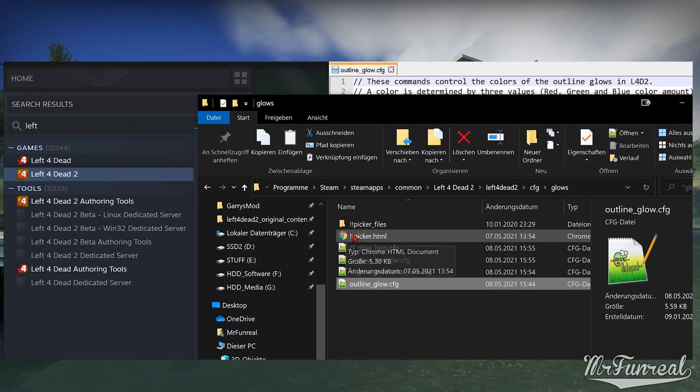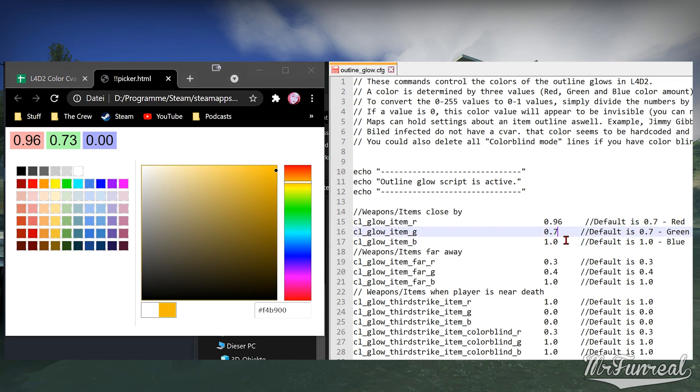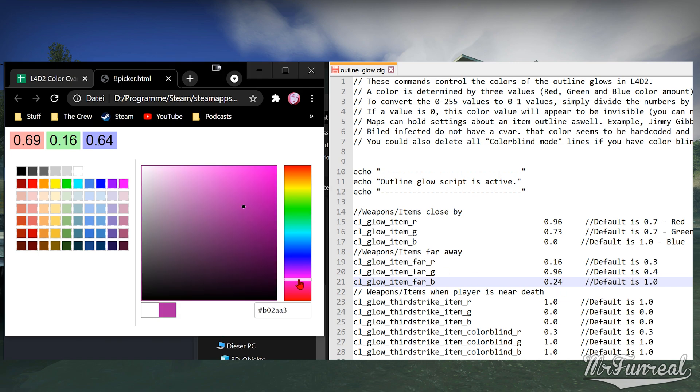Open the .html file in any web browser to get the color picker. Find a color you would like to use, but be aware: the game was programmed to show black as invisible and all dark colors are hardly visible. The number in the red box goes to the variable that ends with r, the number in the green box goes to g, and the number in the blue box goes to b. Go through this entire file and change colors to your liking, then save it and run the game.